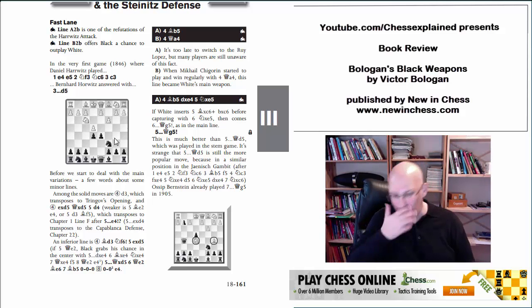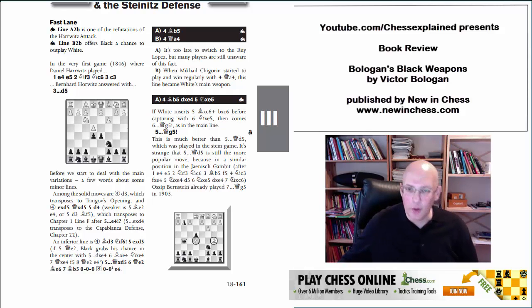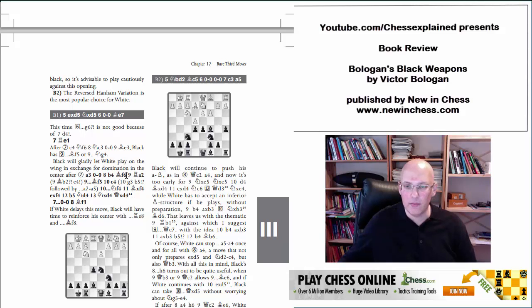I really like this approach, to be honest. I'm still working on my own book and in the process of finishing it, and I had a similar idea. I didn't call it the fast lane, but what I'm doing is writing a chapter introduction for everything, briefly summarizing how much effort you have to invest to learn specific lines, and often giving two possibilities — one easier to learn, one requiring more work. So I have a similar idea, but it's done very nicely here with this fast lane / very fast lane approach.